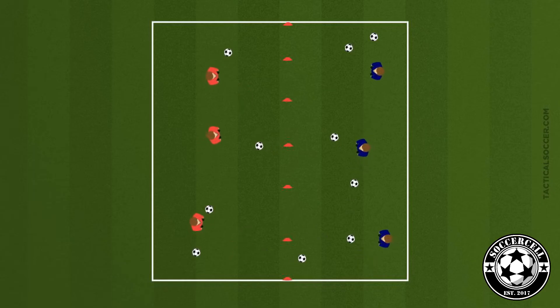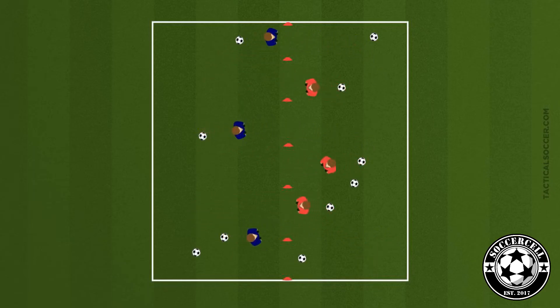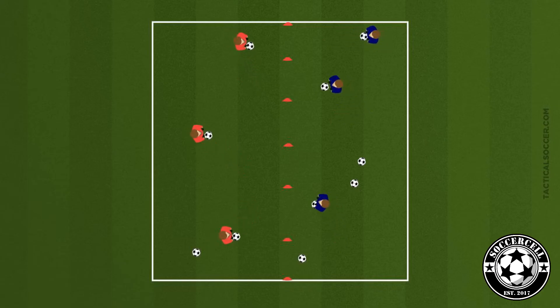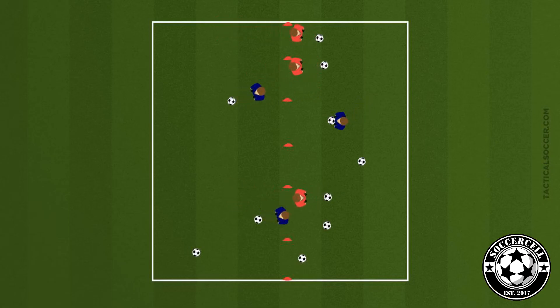To progress this, we're going to allow our players to now dribble across. If they choose to dribble their soccer ball across, they can try and kick the ball at the opposition and try and tag them. If they tag them by hitting them, that player becomes on their team, and again the team with the least amount of balls at the end is the winner.